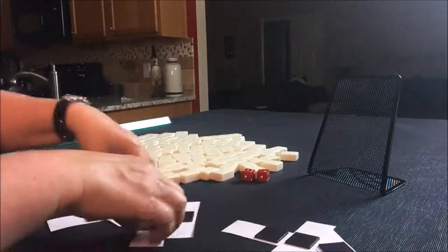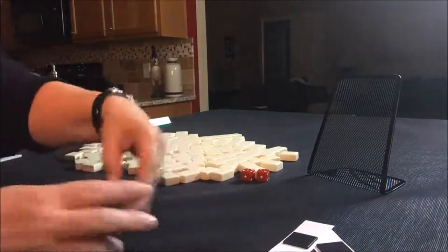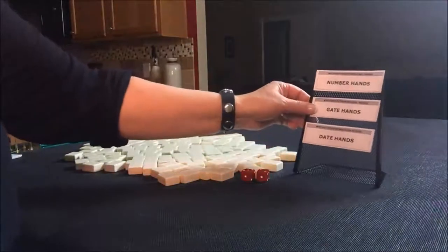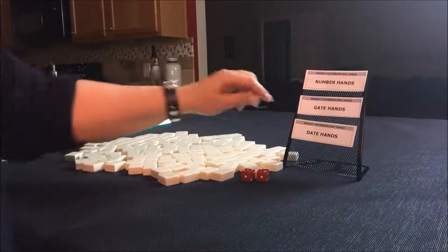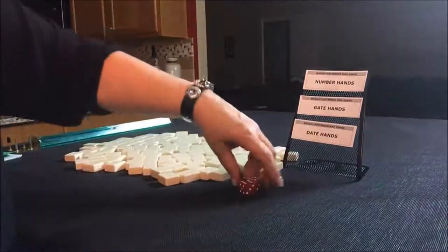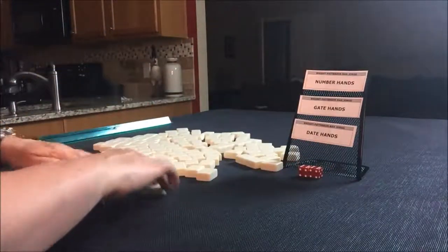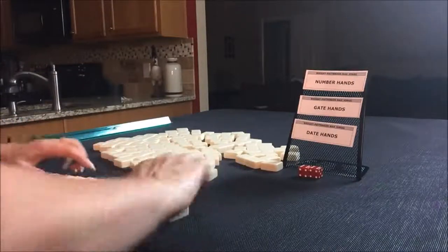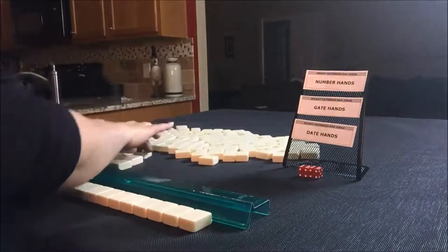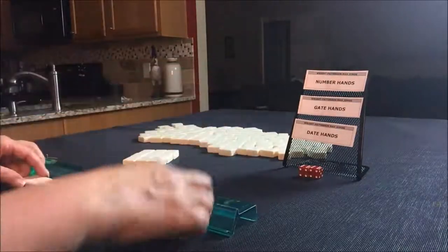So for Charleston Force, I'm going to pick three random categories and force myself to play a hand in those categories. That way when I play at a special event, I'll be able to force hands and win a prize. We're going to pick three: number hands, gate hands, date hands. Our work is cut out for us — these are all hard. Let's roll for prevailing. I rolled a 12. Multiples of four is the seat wind for north. We're going to take 14 random tiles and create a mock Charleston — right, across, left, three different passes.